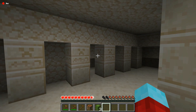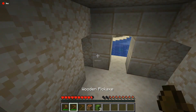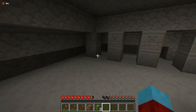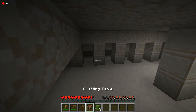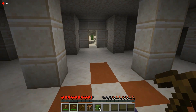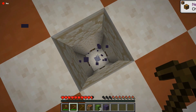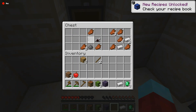The next tip is for these desert temples. These are kind of like pyramids, and if you've gotten to them, you may have even made a house out of these. These are great houses to make because it already has the walls for you. What you guys did not know is that if you mine this block here — and you need a pickaxe to mine it — you are going to want to get right in here and grab all the emeralds, all the good loot.